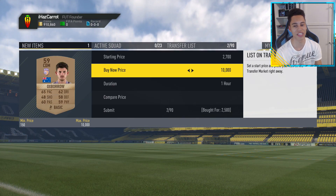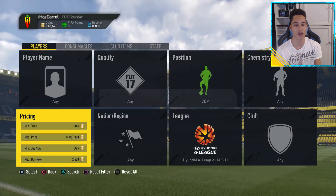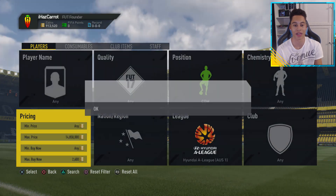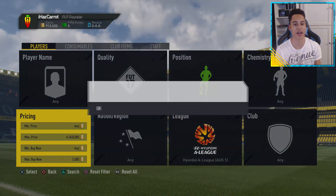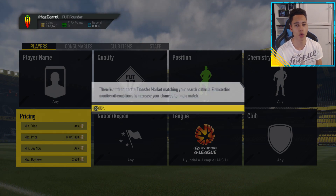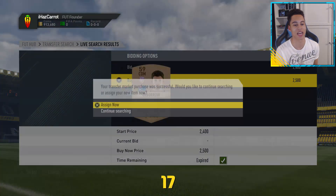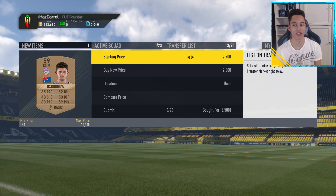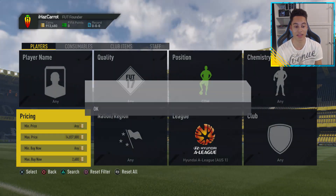If you have some crazy memory and can remember the player prices, I would recommend knowing down what individual players are worth. But as it is, you pick up so many cards live with this that you may as well just list them straight up for 2.8k — they sell on instantly rather than really checking the price. But if you're not as quick a sniper and not picking up as many cards, you might want to check the player's price before listing them up, because the majority of players will be worth more than 2.8k — especially Melbourne City or Melbourne Victory players, who will be worth a lot more.